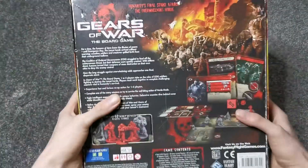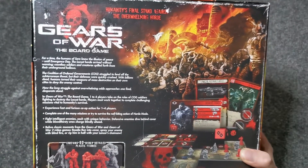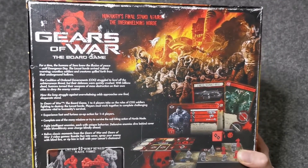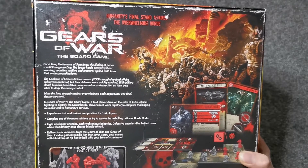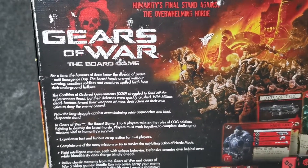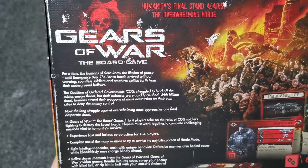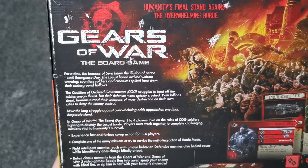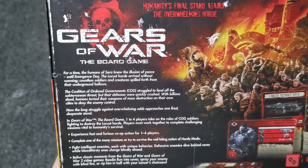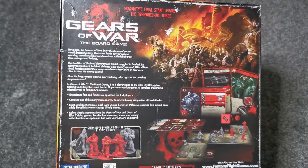We'll flip it over and take a look — there's a lot going on with this one, it's way more in-depth than the last video. Let's read some flavor text: 'For a time, the humans of Sera knew the illusion of peace, until emergence day — the Locust Horde arrived without warning, countless soldiers and creatures spilling forth from their underground hollows.'